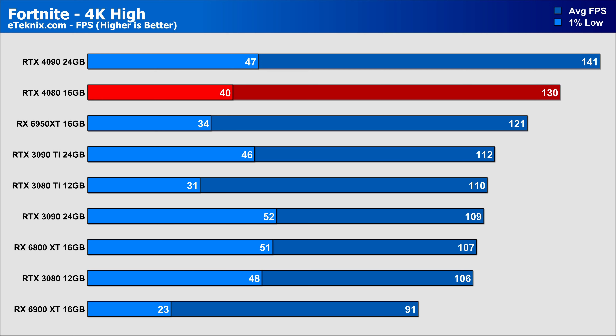In Far Cry 6 on Ultra settings at 1440p, even with CPU bottleneck we see decent gains of around 23% over the 3080 Ti, with the most noticeable point being the 1% lows seeing a huge 55% uplift. At 4K, the gain increases slightly to 25% over the 3080 Ti. Far Cry 6 generally favours AMD GPUs, yet even that isn't enough — the RTX 4080 commands an 8% lead over the 6950 XT.